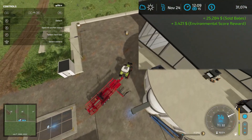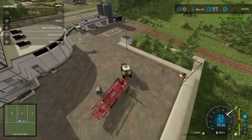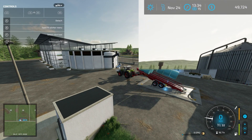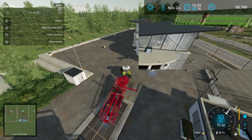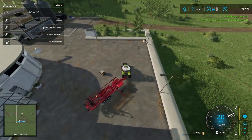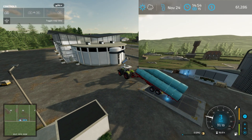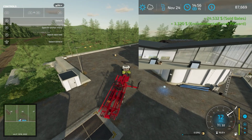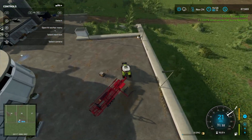That's about 28,700 per load, and we have a lot of silage bales to sell. Here's another one — roughly about the same, 28,700. I think we have like six more of these to go through because we end up in the 200,000-plus range by the end of this. The price is kind of going down a little bit — that's 27,800 instead of 28,700, so I was trying to sell as much as possible as quickly as possible.